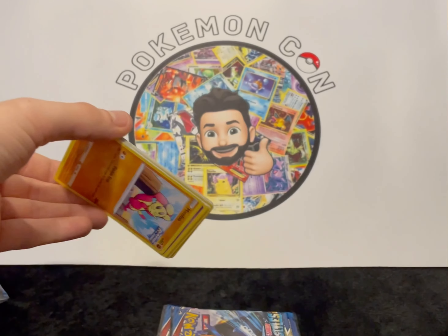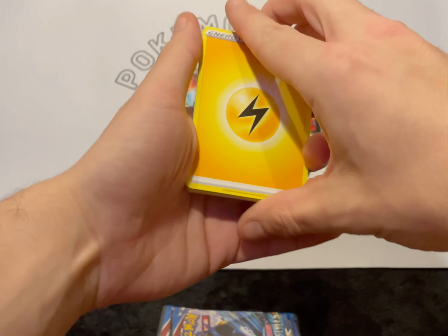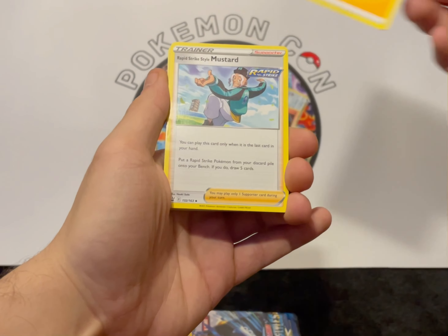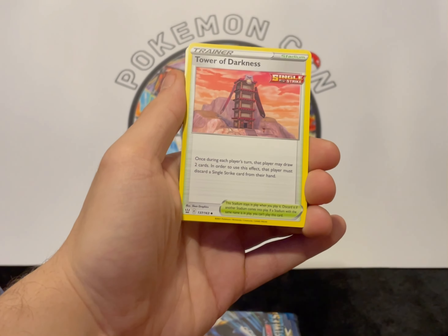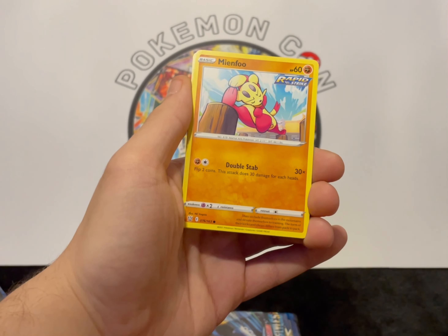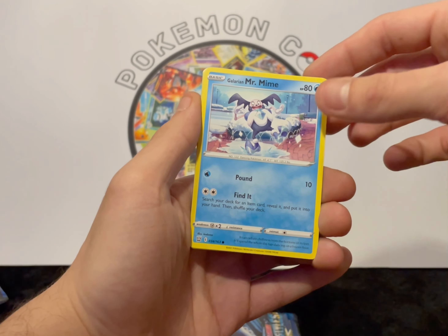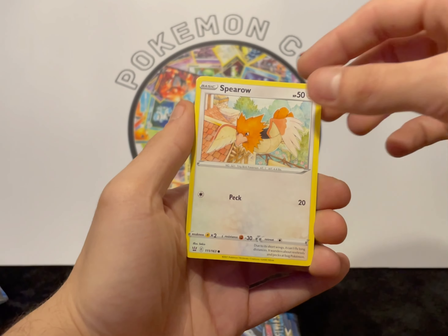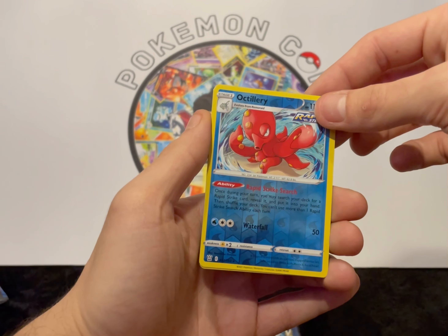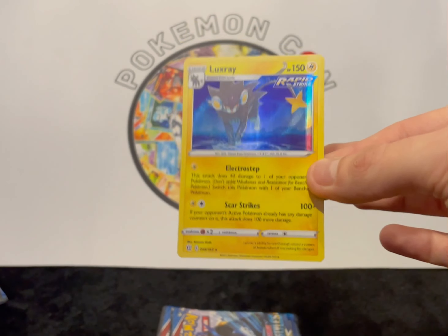Okay, code card. One, two, three, four from the back. We've got our Lightning. Rapid Strike Style Mustard, Cheryl, Tower of Darkness, Tower of Darkness, Mirefoot, Baltoy, Galarian Mr. Mime, Fomantis, Sprigatito, reverse Octillery — pretty cool — and a holo Luxray. Two packs left. We've only got two holos out of the whole Elite Trainer Box.